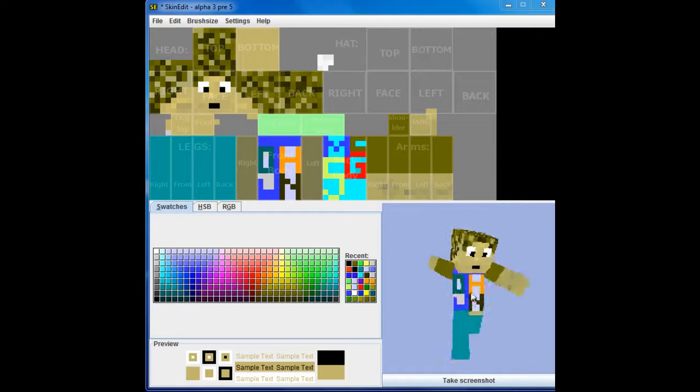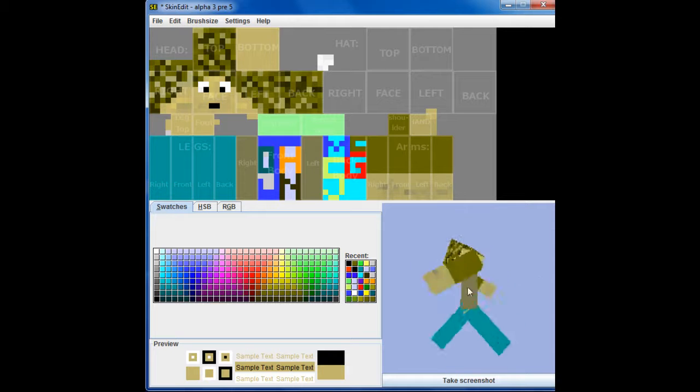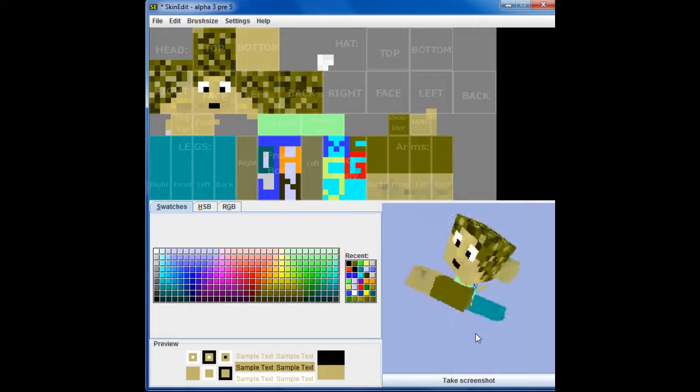I kinda just winged it, didn't really have a design to start out with, and I made my shirt say JohnMcG5, and then the back says MCG5. I tried my best. I know it doesn't look the greatest.